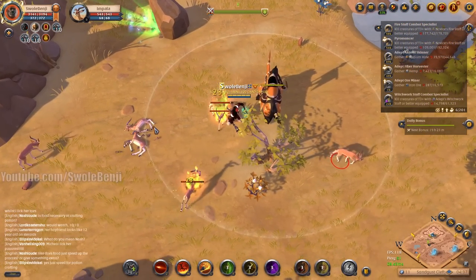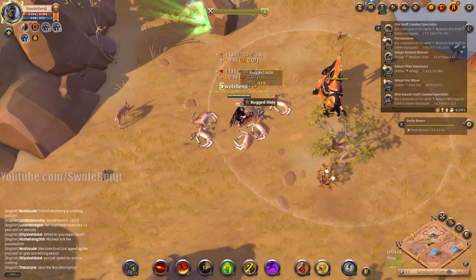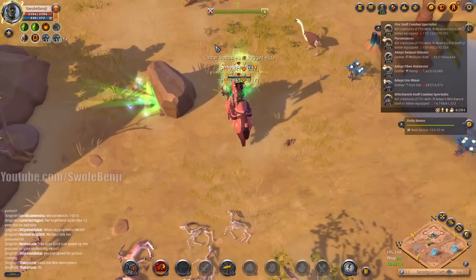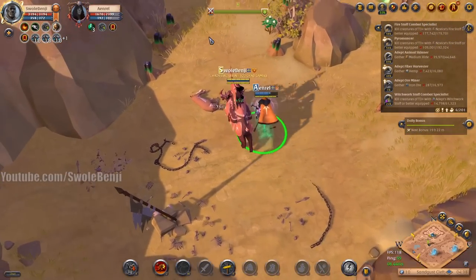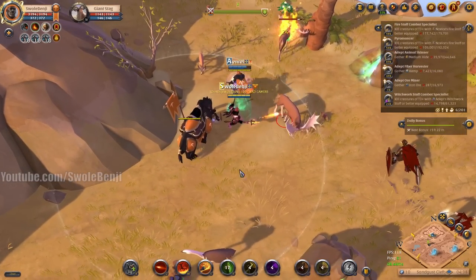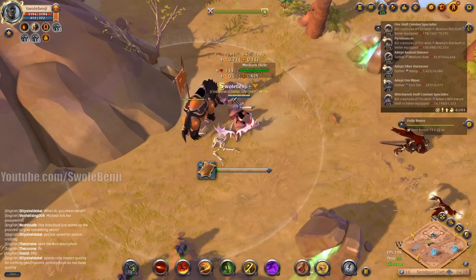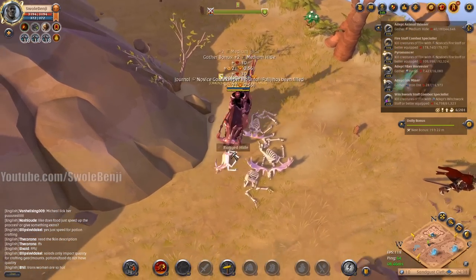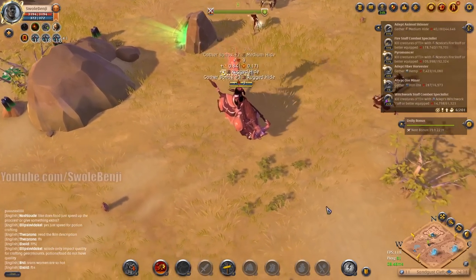When other players find these spots, they do the same thing I'm doing. Those mobs have been recently killed — a little worrying. I can hear someone doing something nearby — not sure if they're skinning or just killing mobs. There's a person over here just killing mobs, possibly a bot — some odd movement, but you never truly know. About a minute to get back down south for the next spawn.